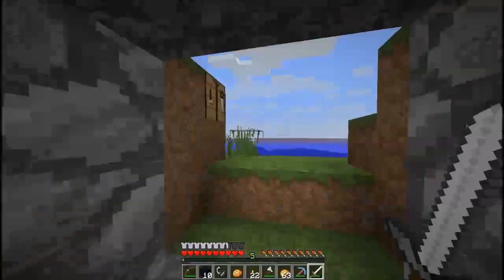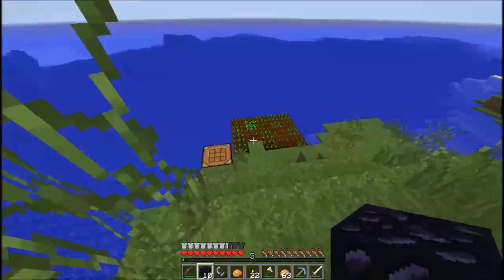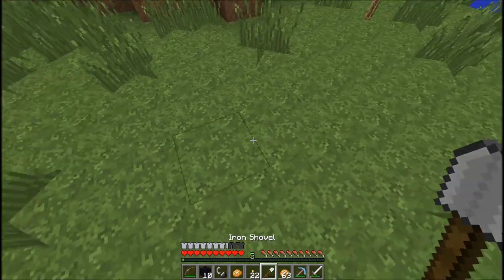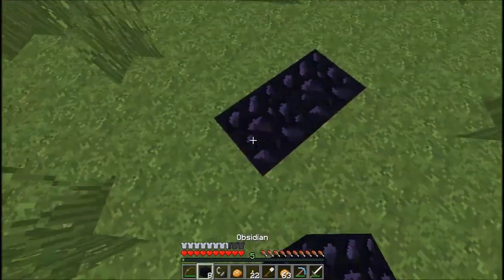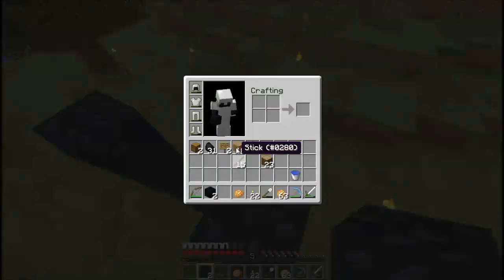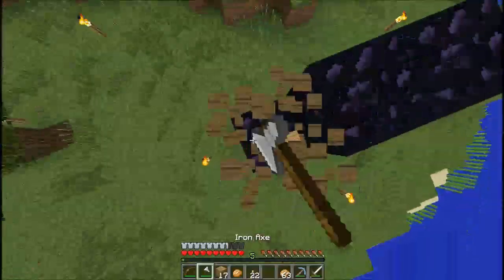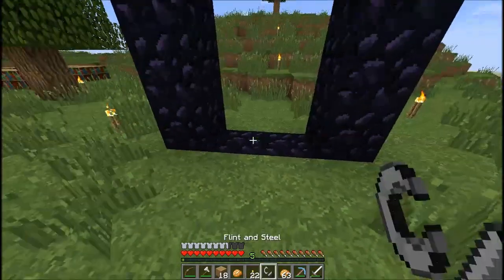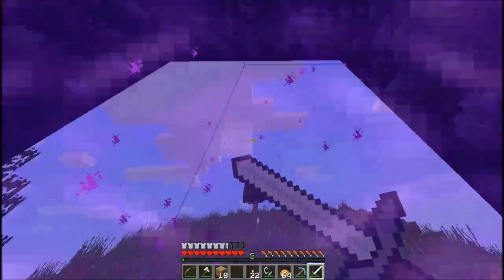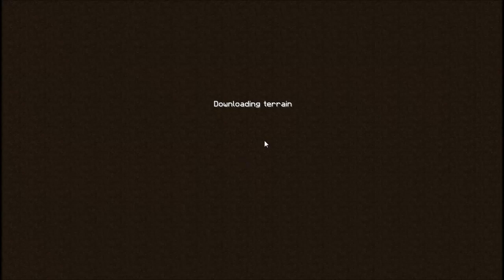Let's get out here. I just jumped on the crops again. That's another thing we need to do — make a mini farm. Now that we have a skeleton farm, we can do that. Let's go ahead and get out our shovel. Let's hope for the best. We need to go deeper. Here we go — into the Nether.